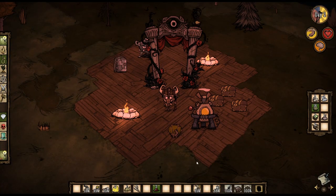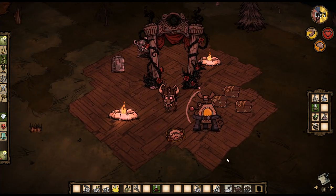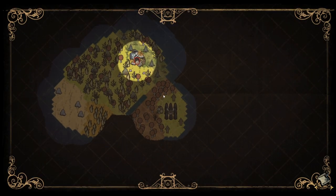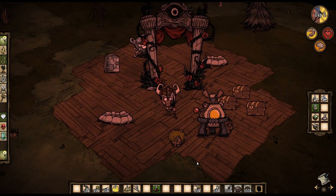Alright guys, so we're halfway through day two and the base is looking pretty good. I'm actually thinking about turning this into a mega base because so far I have a really good feeling about it. And check this out guys — we even found the pig king near our base before day three. And I know you guys are gonna say, 'But Dean, you need to explore the map more and camp your dragonfly and swap and blah blah blah.'